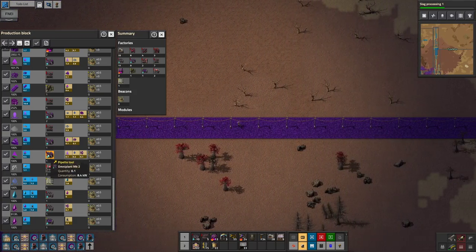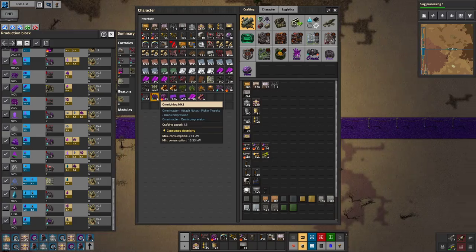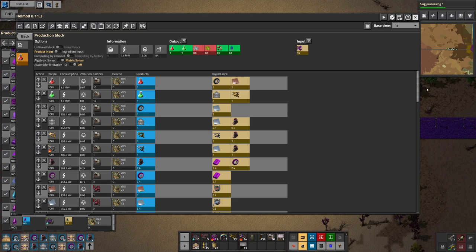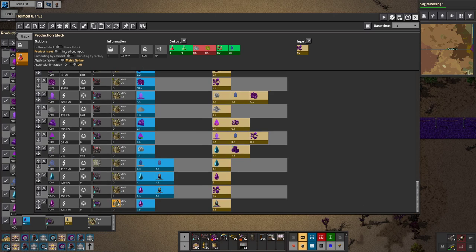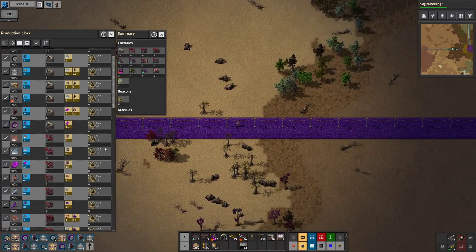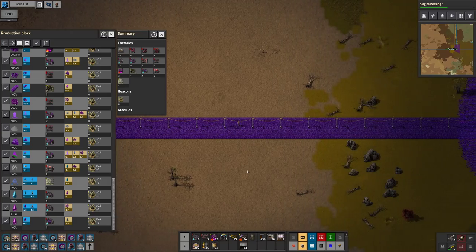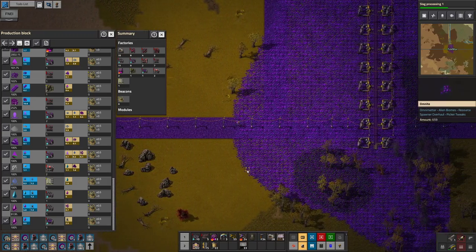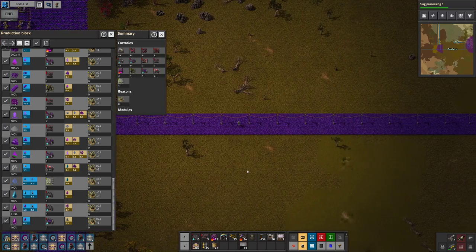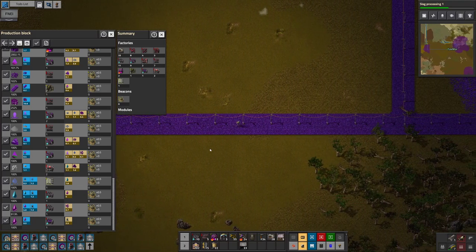I used the Mk2 Omni-flog instead, I believe — I made the Omni-flog, a Mk2 one. Didn't set it as default yet. We should probably do that. Oh, it changes automatically. I should also probably look into updating my mods, because there may have been some updates since last time I updated them, which has been a while.